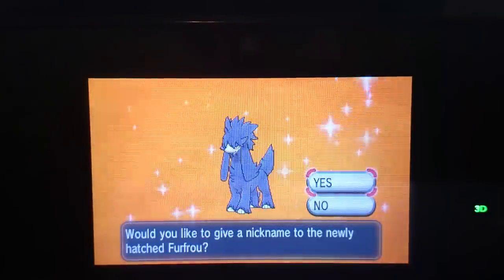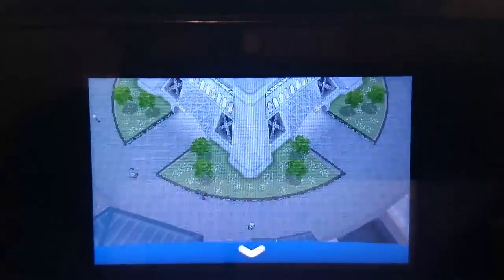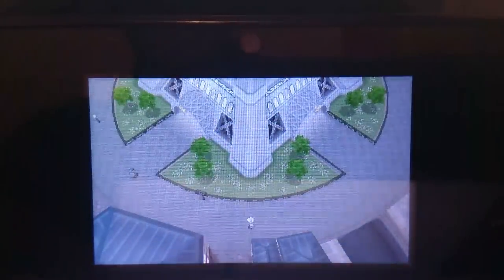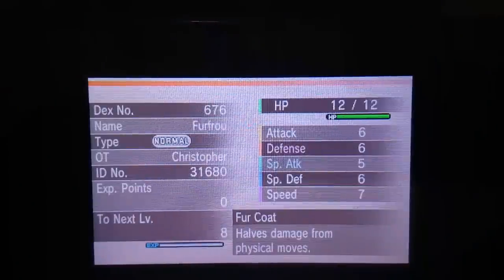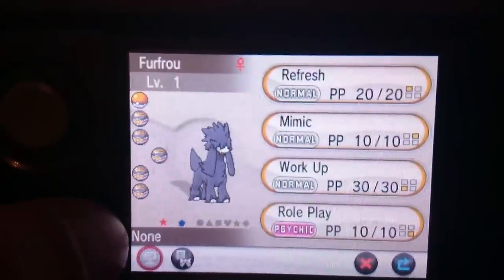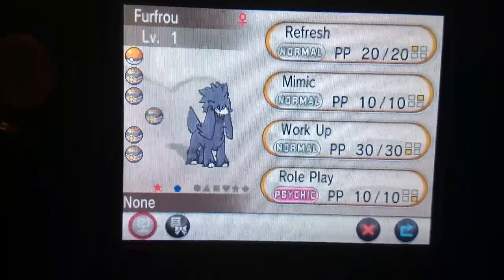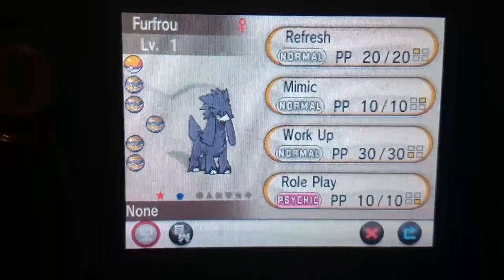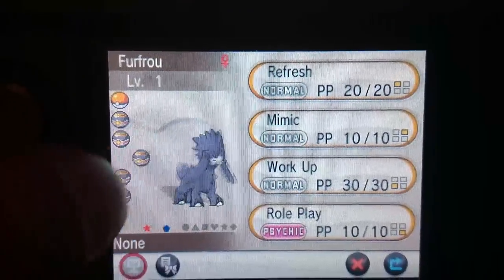Absolute beast. I am going to not give it a nickname because I want to save the game immediately. This shiny Furfrou does have the Impish nature and possibly has five or six IVs, and has egg moves. Here is the normal one, and here is shiny Furfrou. Let me get the volume up - it's a female shiny Furfrou!